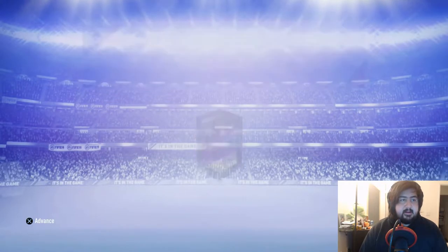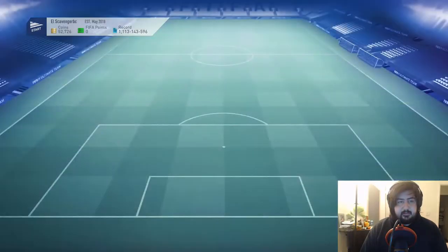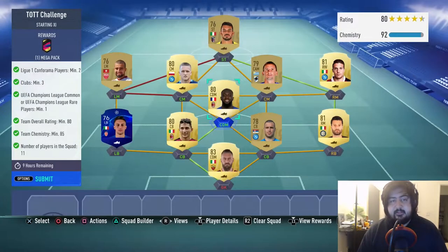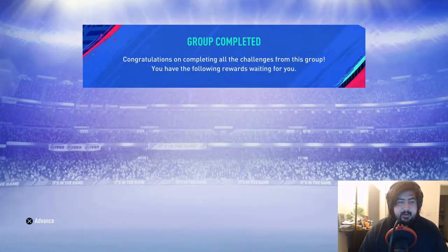We got a rare election players pack. Now we're going to do the team of the week challenge — it's already pre-completed. It's simply two Ligue 1 players in a Serie A squad, using tradables for the high-rated requirement. It needs to be an 80-rated team, so we used 83-rated tradables. It's worth it for the chance at a mega pack, plus you're converting those players into coins.